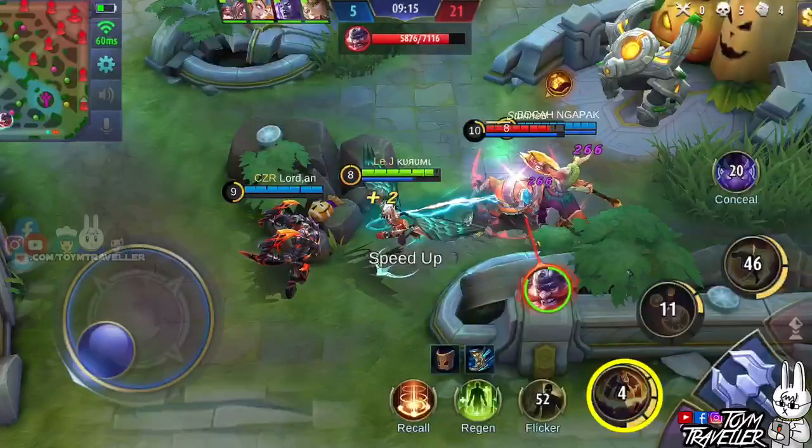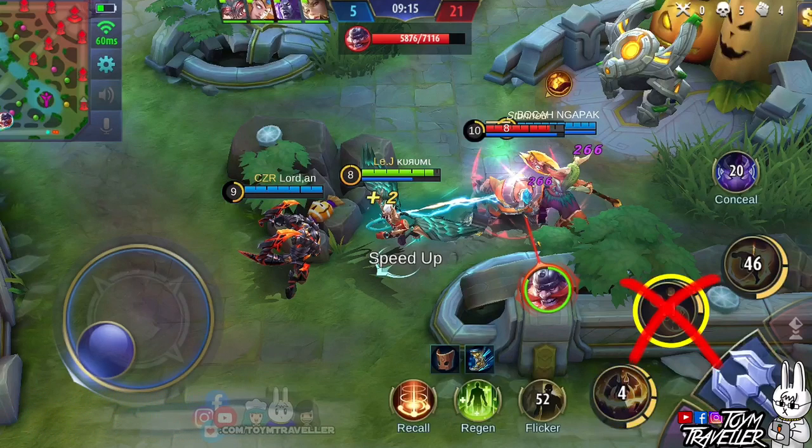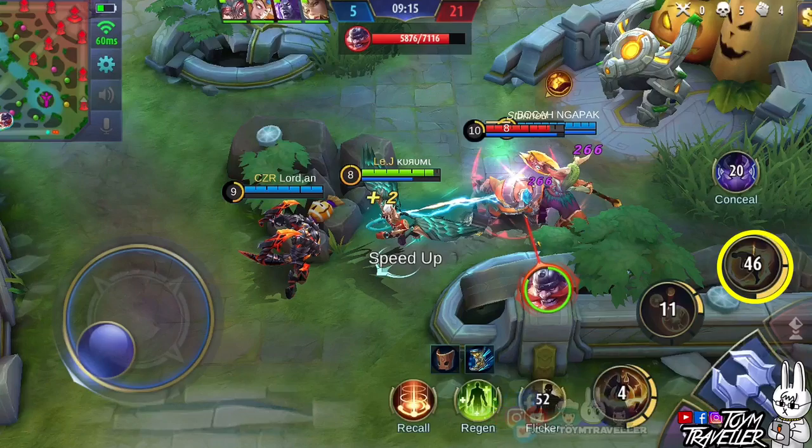Set the first skill to max level first. Prioritizing this makes the cooldown lower and the base damage higher, so you can cast this skill again as soon as possible. Prioritize the second skill less since your first skill is what you need to hurt enemies. Always upgrade his ultimate skill when available for upgrading.